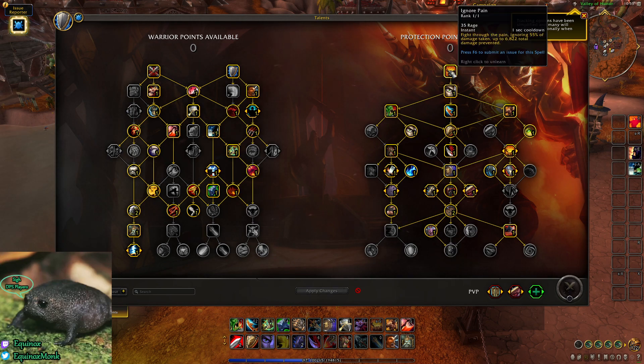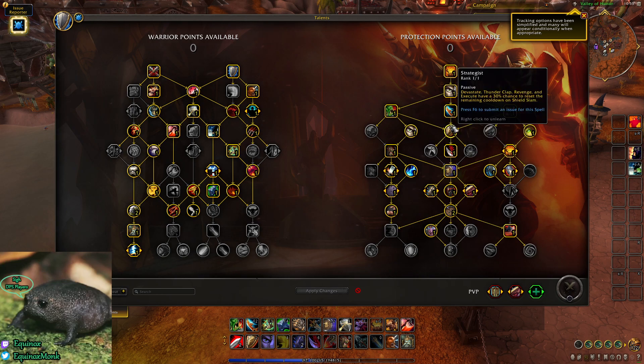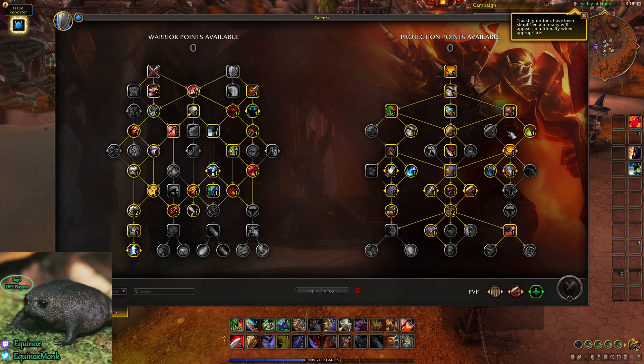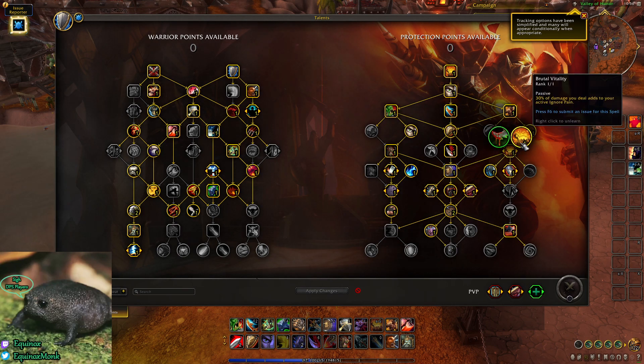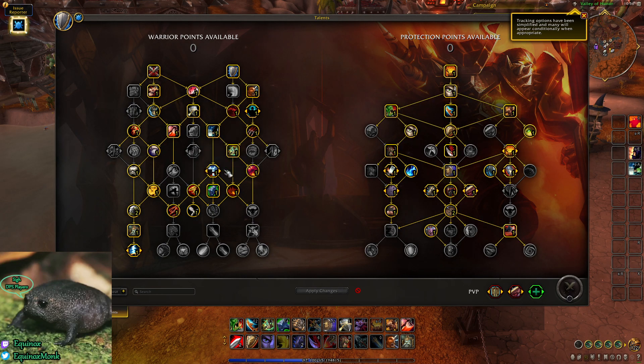Going into the Prot Warrior tree — Ignore Pain first, then Revenge, and then you get Demo Shout, Devastate, and Last Stand. Then you get Strategist, which has a 30% chance to reset the cooldown of Shield Slam. Best Served Cold gives literally more Revenge damage, and whenever you get a Revenge proc it deals 20% more damage. Nervic Focus increases your Rage Generation by 50% during Last Stand — always pretty good. Brutal Vitality means 30% of damage you deal adds to your active Ignore Pain — free healing. Then Rend, which goes with Blood and Thunder.